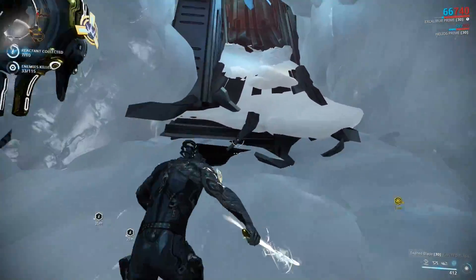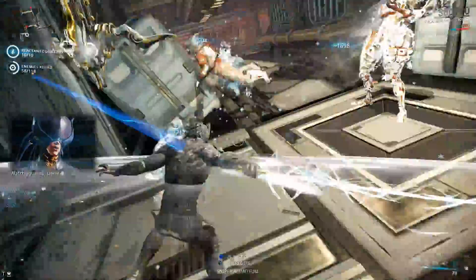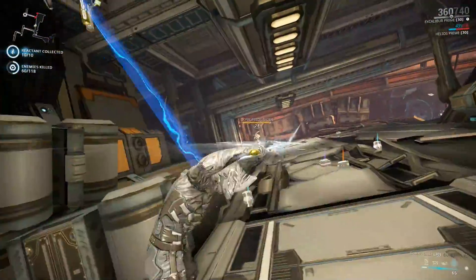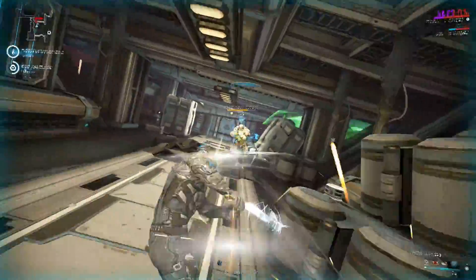And then there's the whole elemental side — it's not just green equals toxin, blue is electricity, white is ice, and red is heat. Grey scales or faded colours correspond to cold damage, reds, bright yellows and oranges are heat, purples and blues are electric, and greens and dull yellows correspond to toxic.